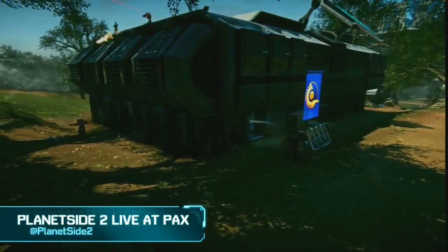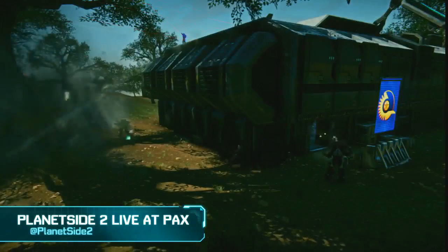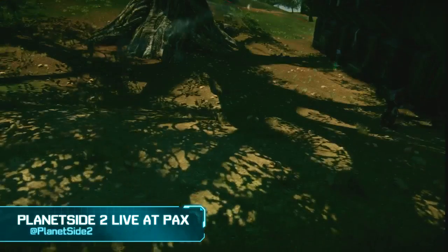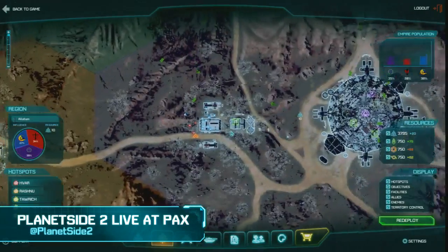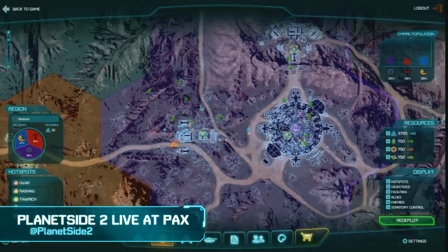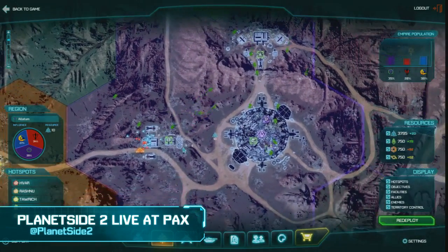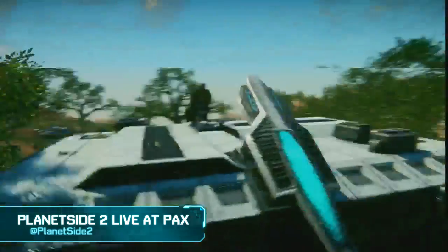It looks like they are pushing in on this — they might be able to take it. I believe this is point B? Yeah, let's check. Currently holding point B. So a large number of Vanu troops but also significant holdings from the NC. The TR are pushing in though, so hopefully they'll be able to take this and we'll get a good three-way fight.